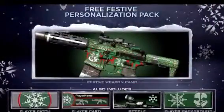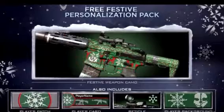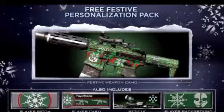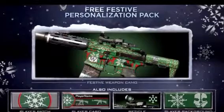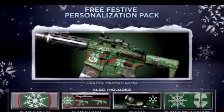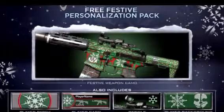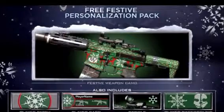There should be a picture coming up right now — this is the picture of the Call of Duty Ghosts camo. What you can see is on the bottom left there's a player patch, then there's the player name, player reticle, and there's gonna be a player background. That player background is pretty sweet and the reticle is pretty sweet too. I like the camo — I can't wait to download it and start playing with it.